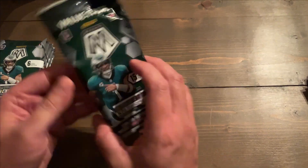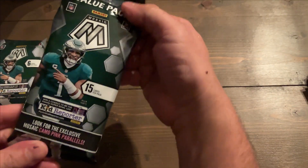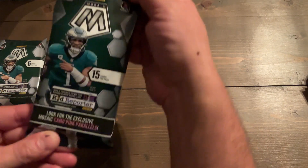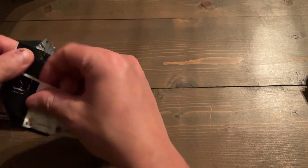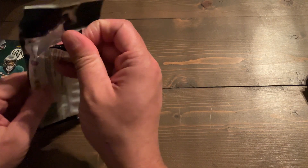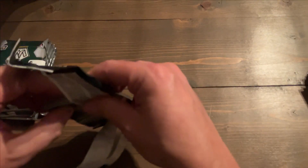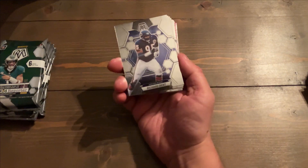I guess I'm going to go with the value pack first. It says we got 15 cards — look for the exclusive Mosaic camo pink parallels. I've never opened Mosaic before, so I don't know what a camo pink parallel is. I haven't seen it on any videos consciously. I got T-Law on the back, so I guess we're about to find out.